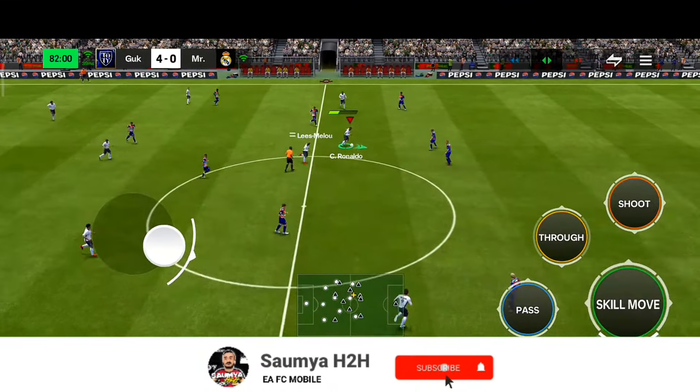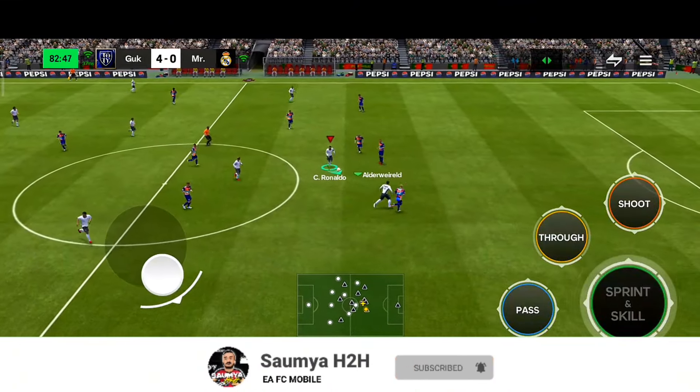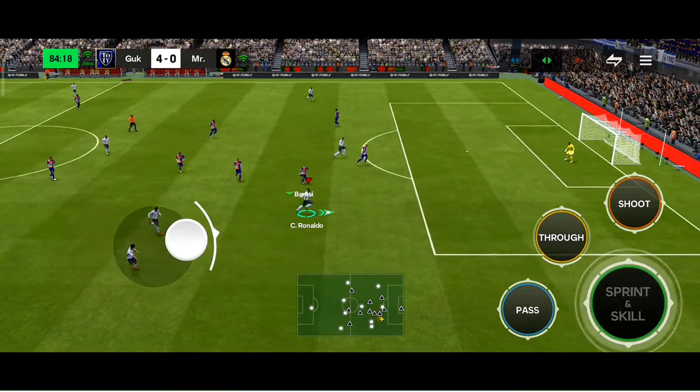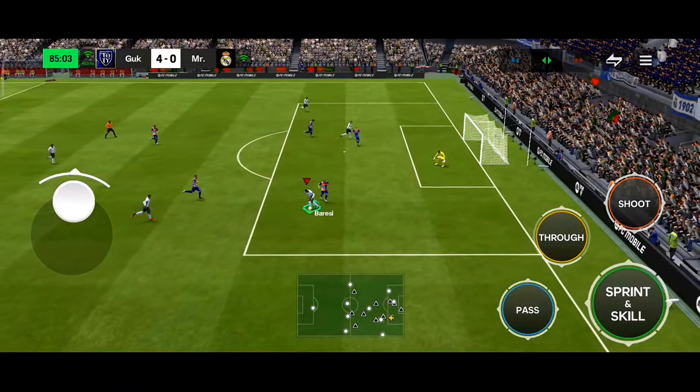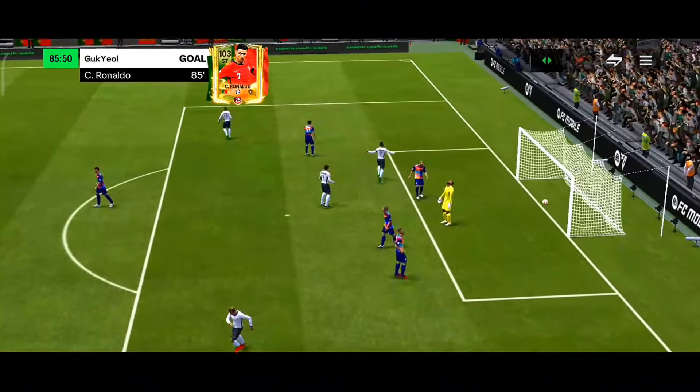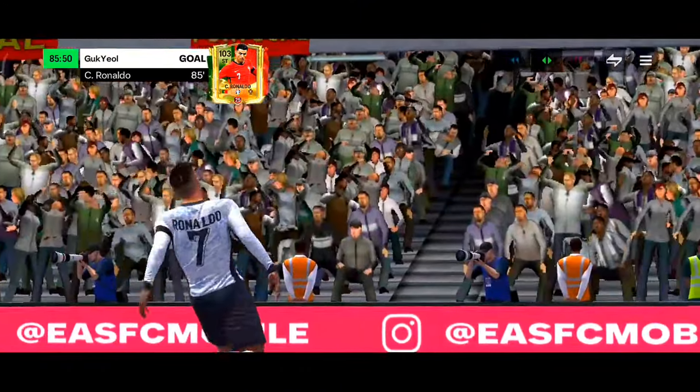Grimaldo passes to Mbappe, quick pass to CR7 with the open-up fake shot. Look at the stamina — he is not having any stamina left, but he is still running with the ball. CR7 still has the ball inside the box, with the easy scoop turn and open-up fake shot. A 2K shot with the weak foot — and that is a brilliant finish with the weak foot as well! What a beautiful finish by him.